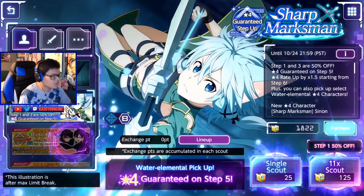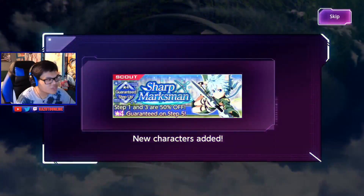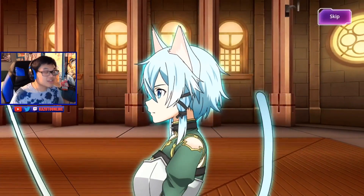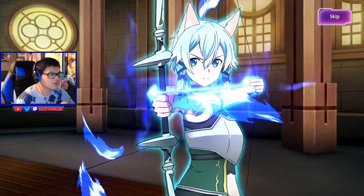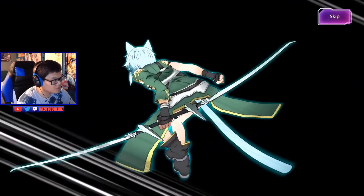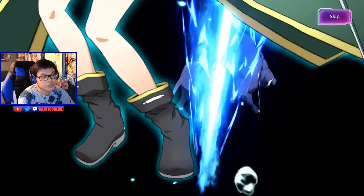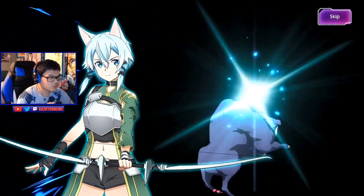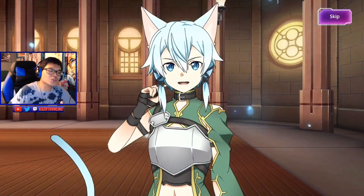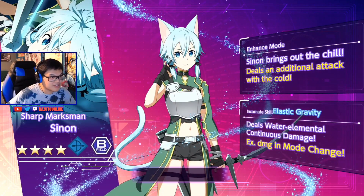Before we do my scouts, we gotta show off the incarnate animation, so here you go. We got the incarnate animation for Sharp Marksman Sinon. It's another ALO unit — it's been a while. All I remember is the Kirito, Asuna, and Silica. That poor boar got sniped. Too bad it's not like a 360 no-scope. She became Naruto, jumping everywhere, and then just shooting her shot — but it's not a shuriken. It's not a super flashy animation, but it's still pretty neat. It's still a lovely waifu that everyone loves, like Sinon. But yeah, that's her incarnate skill — hopefully we can get her.